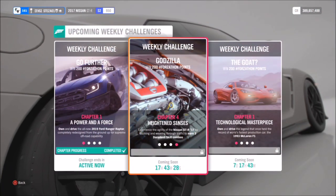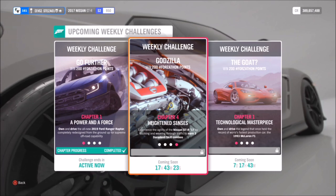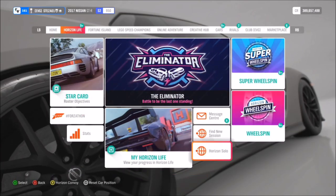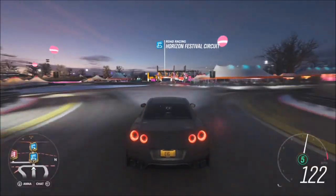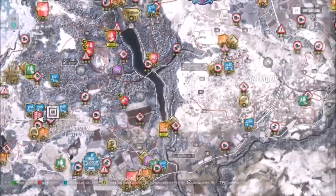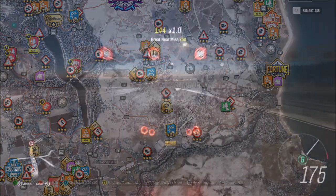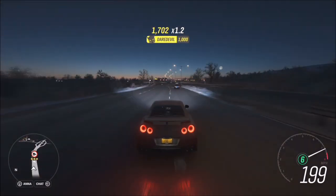The final challenge wants you to earn three daredevil skill combos. A daredevil skill combo is three near misses in quick succession. The quickest and easiest way to do this is to hop into Horizon Solo, where there are many more AI cars to get near miss skills on, and then head over to the motorway. There's a much denser population of AI cars in a very short space, and you can just fly down the motorway and keep racking up those near miss skills, as you can see here.